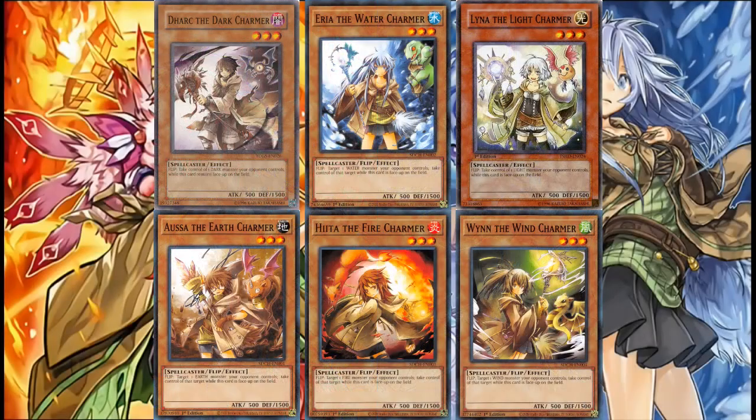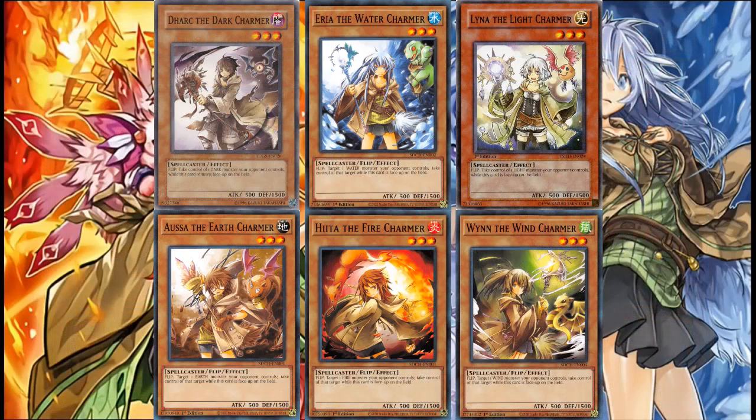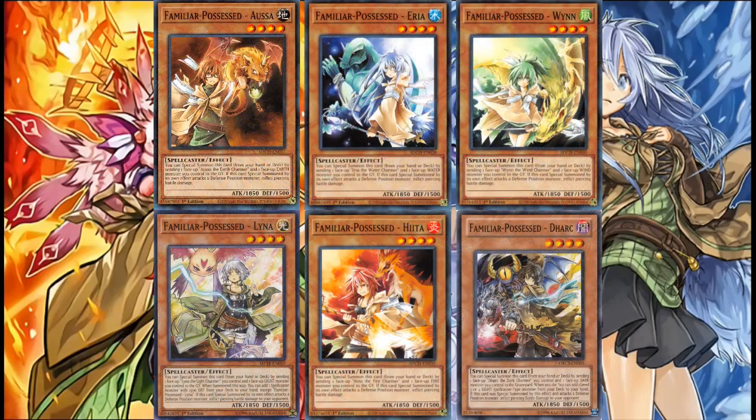Beginning with the original six Charmers — count them, SIX Charmers. The Dark Charmer, I'm not sure how to pronounce it, doesn't exist right now. Anyway, don't run these guys. Flip effects are slow as fuck, but if you want to try to make them work anyway, run a Prediction Princess engine at least.